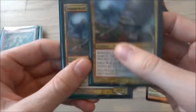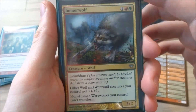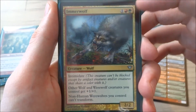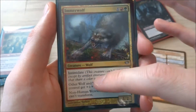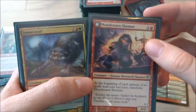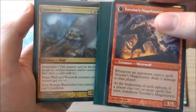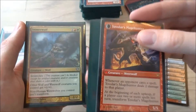These are the only non-transforming creature cards I have in this deck — they're Immerwolves. It is 1, a red, and a green creature wolf. It has intimidate: this creature can't be blocked except by artifact creatures and/or creatures that share a color. It's a 2/2 and other wolf and werewolf creatures you control get +1/+1. My favorite part: non-human werewolves you control can't transform. So if a werewolf is already transformed and there's an Immerwolf on the field, even if the opponent plays two or more spells it stays in its werewolf state. I have two of those.